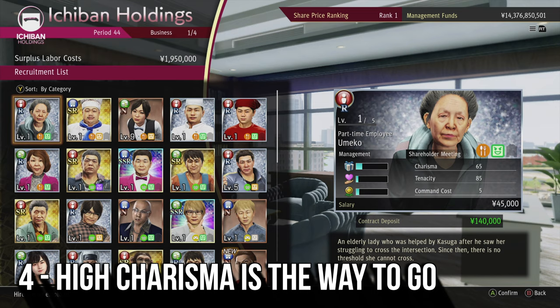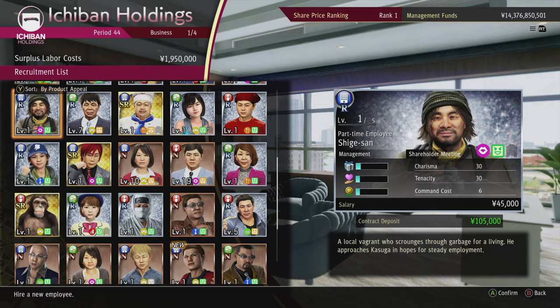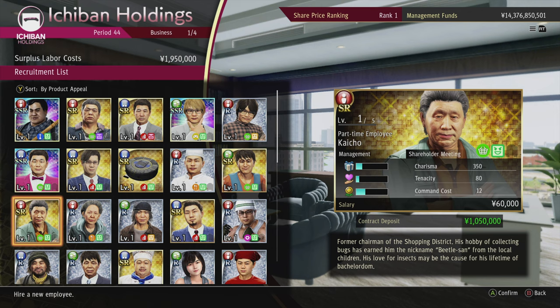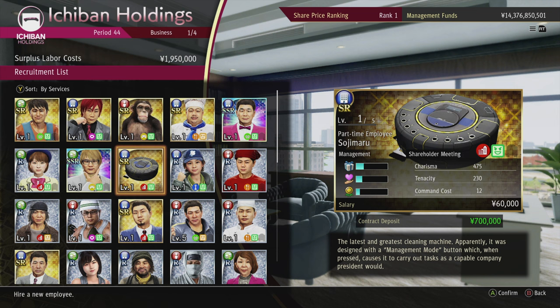Tip number four: high charisma is the way to go. You can hire many different employees in Yakuza Like A Dragon's business mini-game, but there is a little bit of a strategy to it. Charisma is the main stat that you want to look for and you should be making sure that those you hire are rated around 500 or higher for charisma. It's also worth looking at their command cost. If you can get the perfect blend of high charisma and low command cost, then you are onto an absolute winner. This tip probably wouldn't be relevant to someone who had the ultimate edition of the game and therefore had access to more powerful employees, but for those just going off the base game, this is definitely worth taking note of.